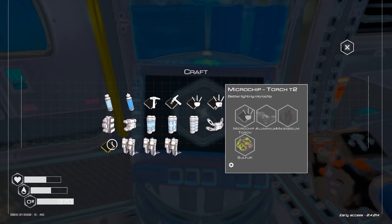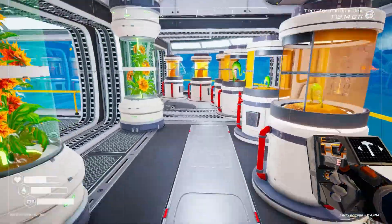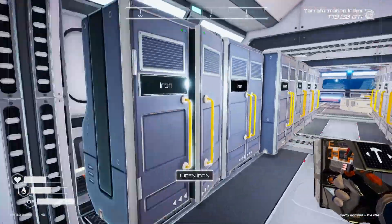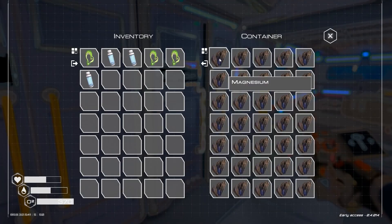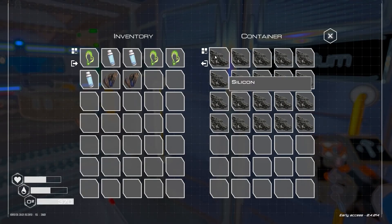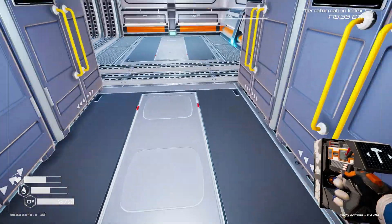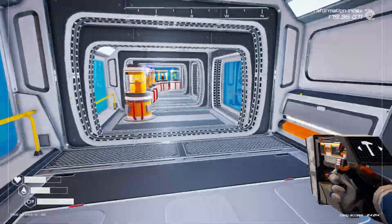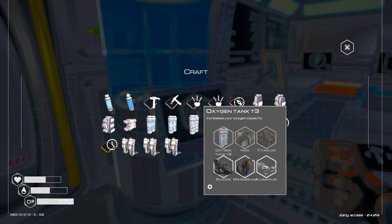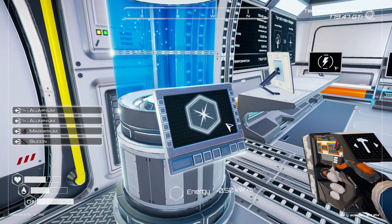Let me look up the microchip compass recipe - it's aluminum, magnesium, and silicon. That's easy because I've got tons of everything, literally tons. I've got too much magnesium. Silicon there we go, and aluminum - I can't remember if it's just one magnesium but it doesn't matter, it's better to have more than nothing.